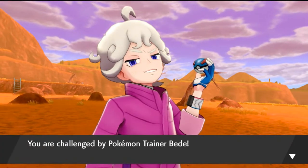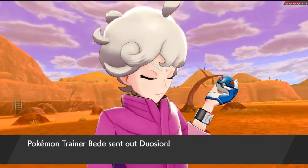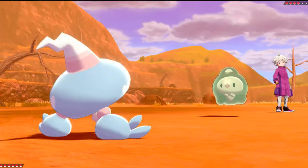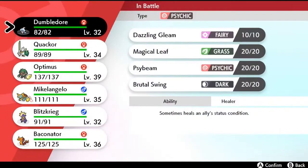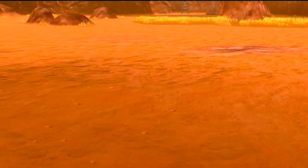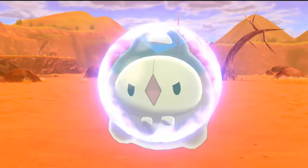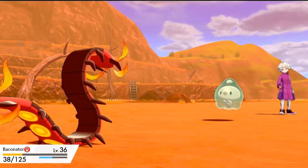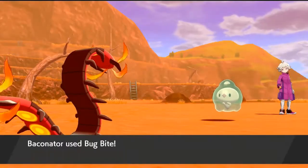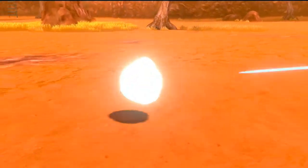Another rival battle against Bede! He leads with a Duosion. We start with Dumbledore but the type matchup isn't good, so we switch to our Baconator. Duosion hits with a Psyshock — it's a critical hit and takes a lot of HP. We go with Bug Bite and that takes out Duosion. Yeah, don't ever mess with the Baconator!